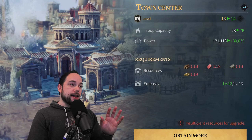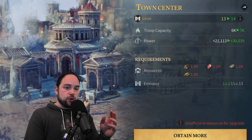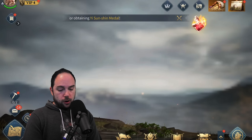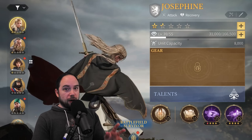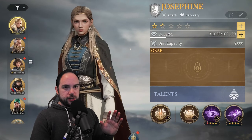If you're free to play, you ideally end up focusing on one army. If you're a low to mid spender, you might have one main army and a side project. If you're a high to very high spender, maybe you're working on three army combinations at a time. But for the most part, everybody should be focusing on at least one combination that's really, really good.